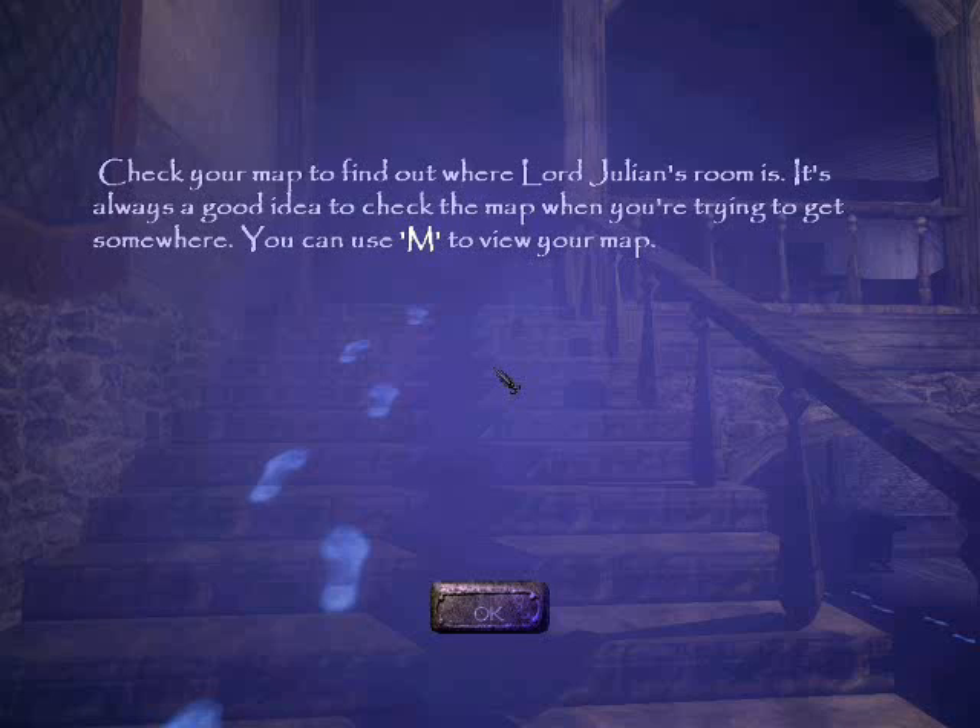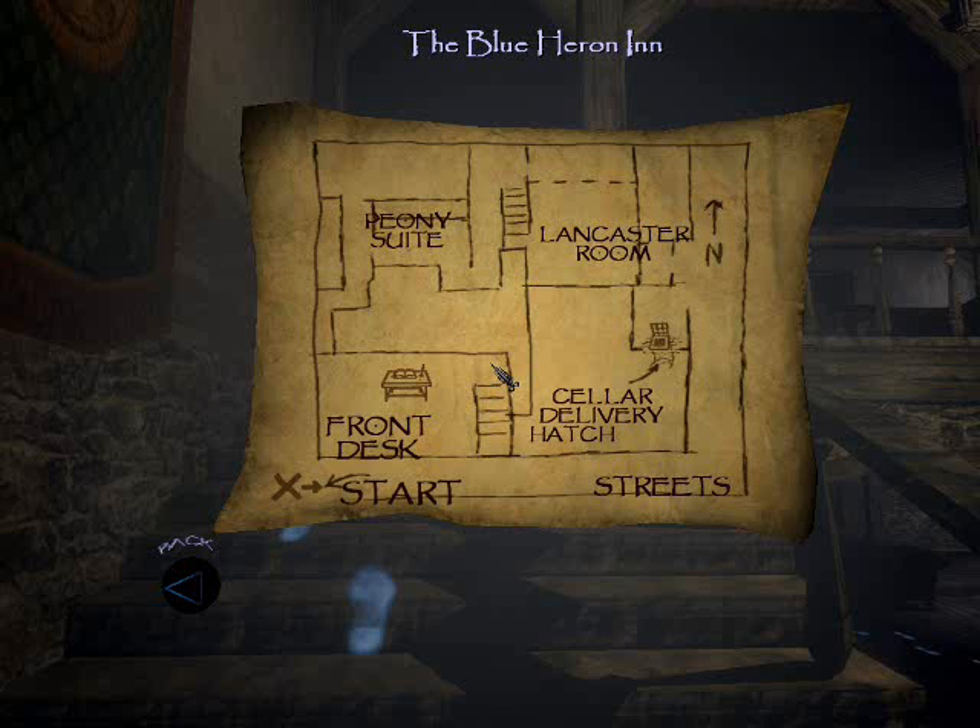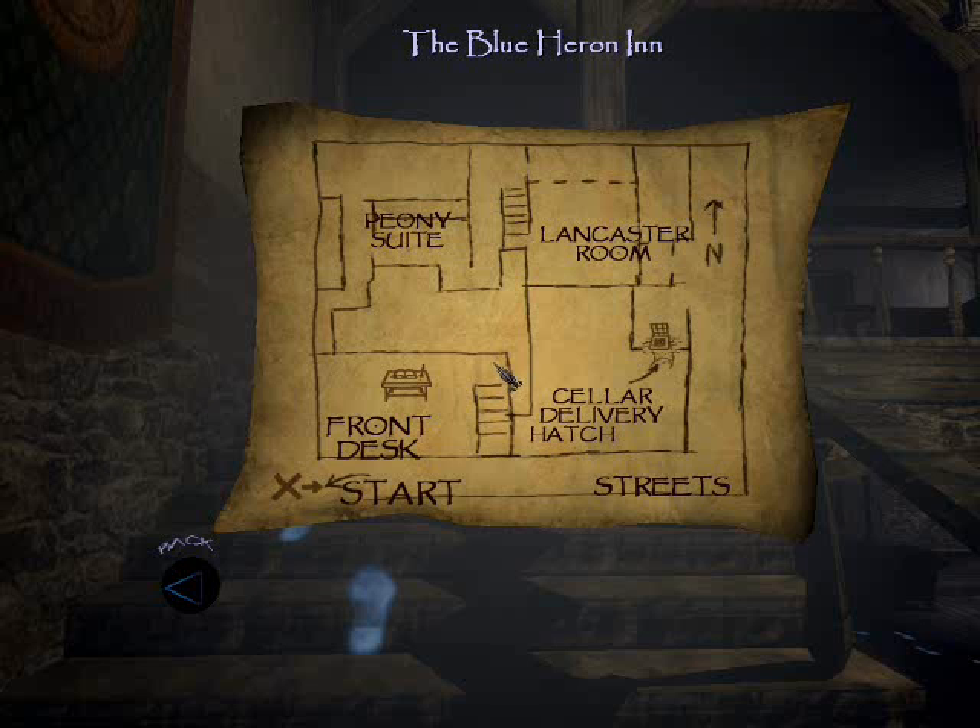Check your map to find out where Lord Julian's room is. It's always a good idea to check your map when you're trying to get somewhere. M to view the map. Okay, so I'm near the desk, and I need to go that way.